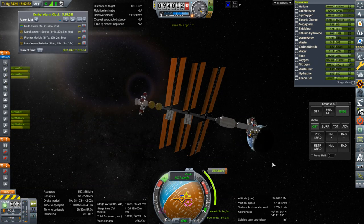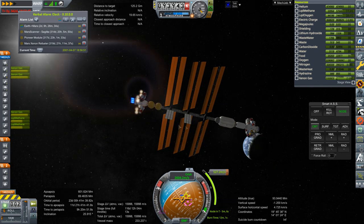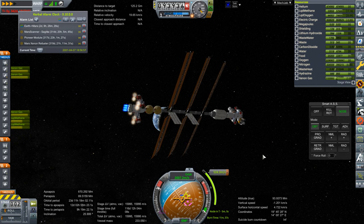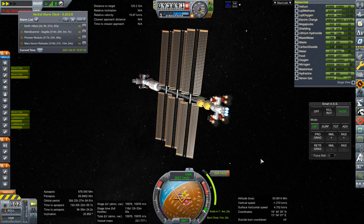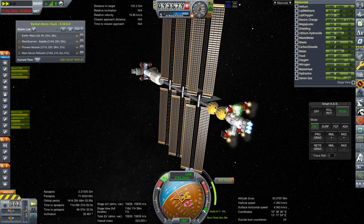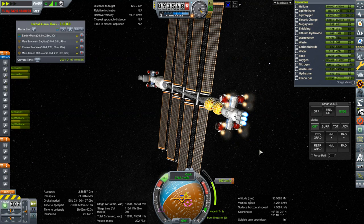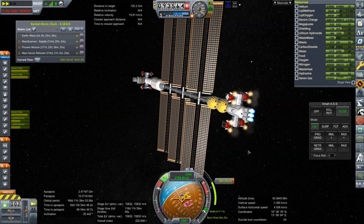Here we go for the main burn — ignition. The way the RCS is puffing is sort of interesting, let me turn that off. The gimbal on the tug engines should be enough to handle it, though you can see it's maxing out pitch and yaw for some reason. Looks like we need the RCS. We're a little bit late, but not a whole lot.